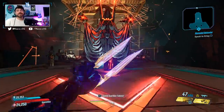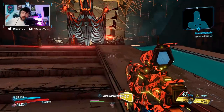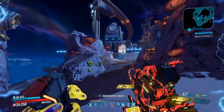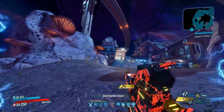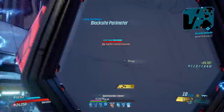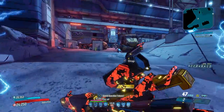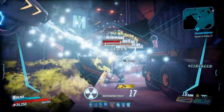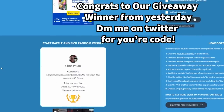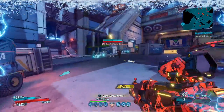Max here with a Borderlands 3 video. Today we're bringing back Chain Zane, my favorite Zane build of all time. The redistributor has always been a very cool choice on Zane — it used to be one of the best picks, fell out of favor with the nerf of extra projectiles and new weapons and skills, but it's back to being one of the best choices. It shreds. The redistributor got a 160% damage buff, which is allowing this to be so good.